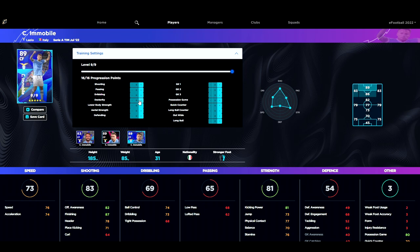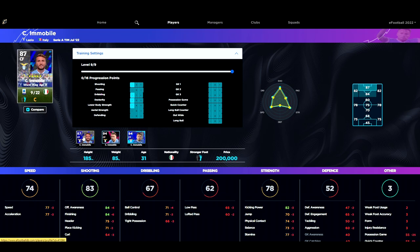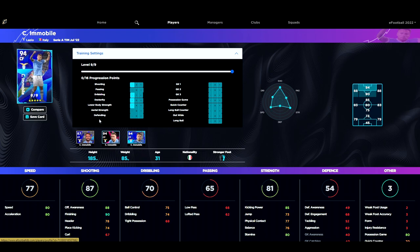Next up we've got Immobile. He's not really going to change things much for you — he's not tall enough to be your Lewandowski or Benzema type aerial player, and his speed isn't great either. He does have 90 finishing but his ball control and dribbling let him down, as does his balance. He does go to a 94 overall but he's kind of in the mold of a Romario-style player without anywhere near Romario's stats. His standard version is 200,000 GP. I would probably skip Immobile — he just doesn't click for me in the game.